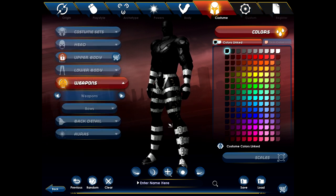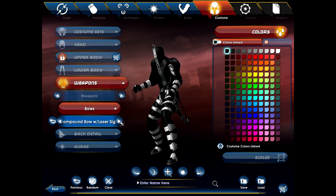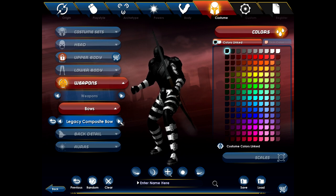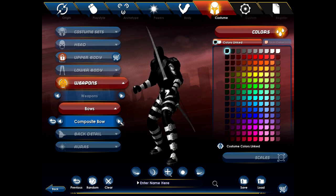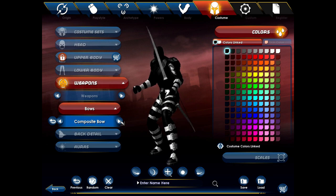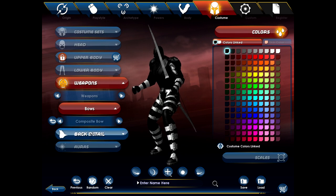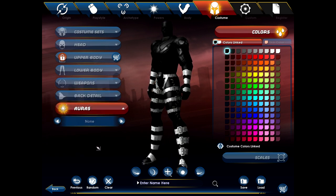Weapons is also another cool concept — you can actually change your bows so you have a different looking bow. One of the other great things about this game is there is a tailor in the game that allows you to go in and change your costume after you've started. So if you have a new idea, or they release something new like a bow type, you can do that. You have the ability to change what you look like at a later time. As you progress in the game, you actually unlock costume slots, so you can have more than one costume — one for cold and one for fire, one with a mask and one without. The back and the auras are items that you have to be a VIP or purchase in the shop to use, so I won't be able to use those on this account, though they might appear later in the series.